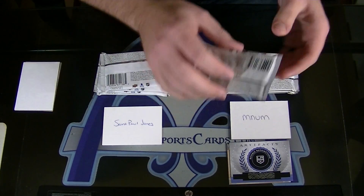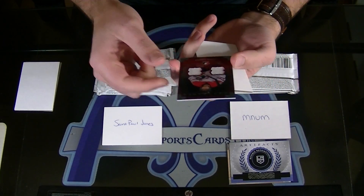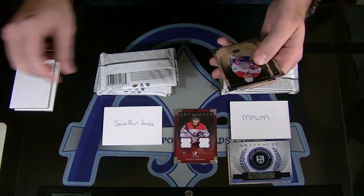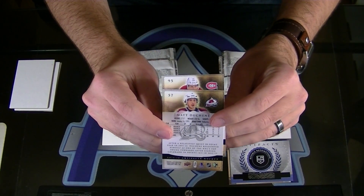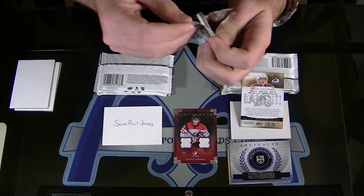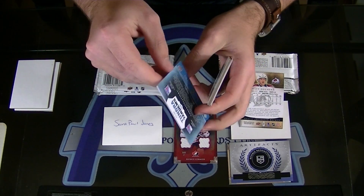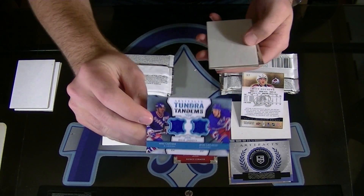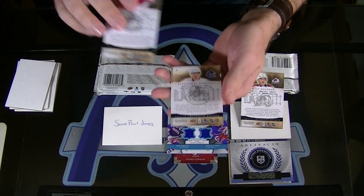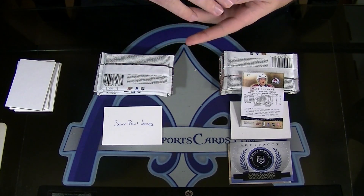First to three wins. MNUM, we'll do yours first. Team Canada dual jersey to 1-25, Patrice Cormier. And your base cards, 57 and 95. Matt Duchenne, number 57 for MNUM. St. Paul, gotta beat 57. Mike Gartner and Ryan Callahan, Tundra Tandems dual jersey. Card to beat number 57. 77 and 5. That one's dinged up. Base card number five. St. Paul Jones ties it up, 1-1.